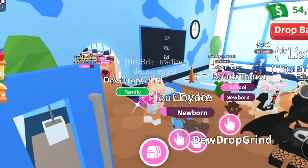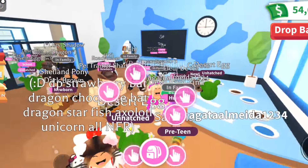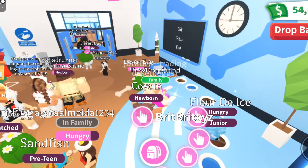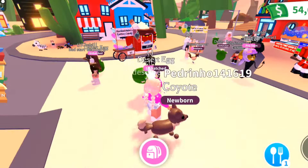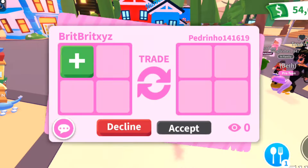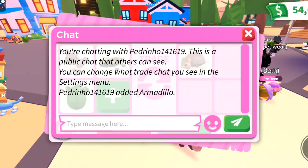Our next desert egg is about to hatch - we got another coyote! Let's hope somebody wants to trade for this one. Now we're trading a coyote, a gilla monster, and a desert egg. We got another trade request - they put an armadillo in there.